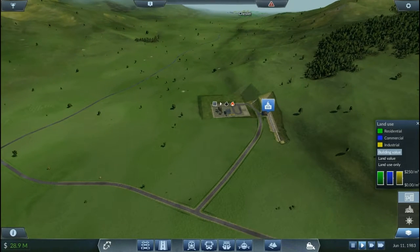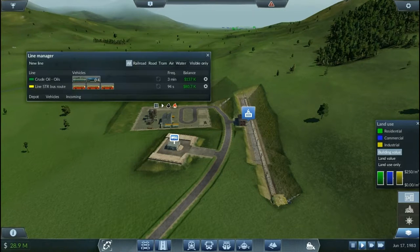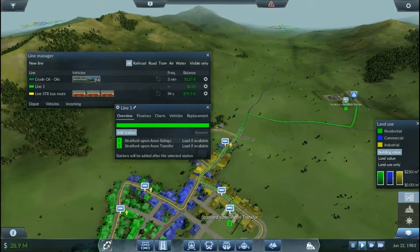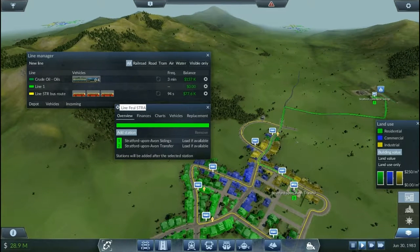Okay so now what we want to do is build a truck station. Twist that around right there and put that in there. We can create a new line. So let's get that from there to here and we'll call that Line Fuel - Stratford-upon-Avon Transfer. Oh yeah, because that's the type of station it is. Let's just enter that.